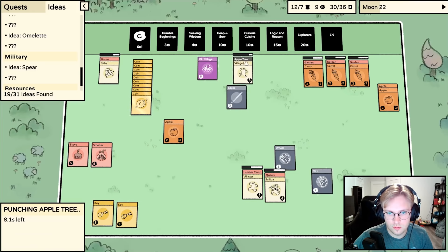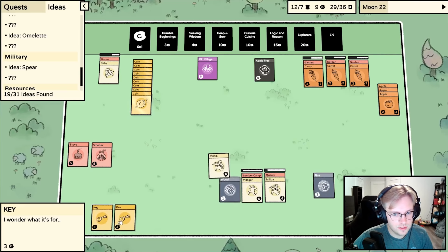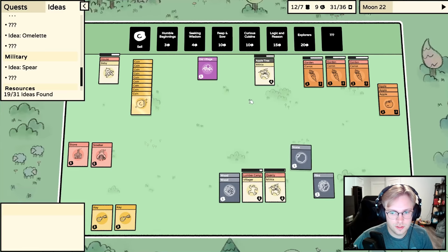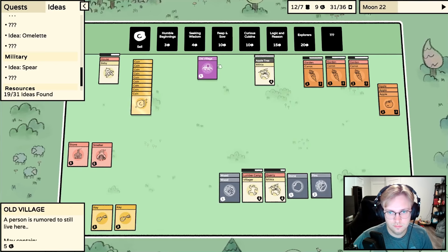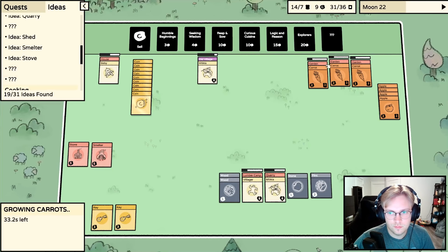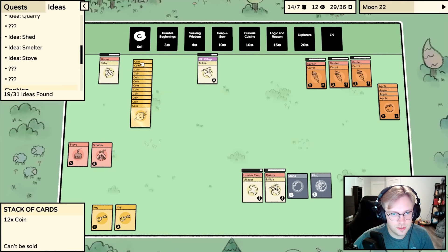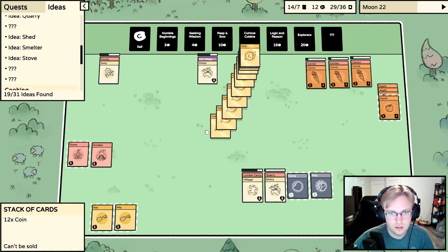There's more food. I don't really care too much about the apple tree. I don't know what these keys are for but I'll keep them. Got the wood - I think we just save up money. I don't want to sell the old village because it's a good way to get resources. I'll put the militia on there. We have 12 coins - I'll buy a Curious Cuisine pack. Actually, I think we're happy with carrots.